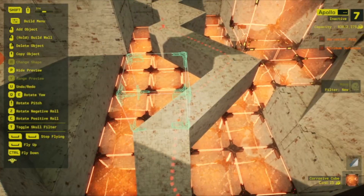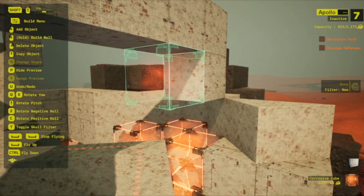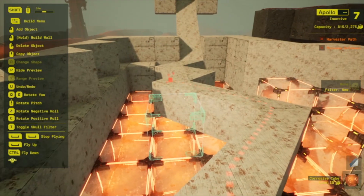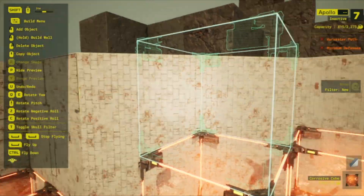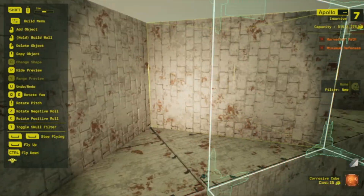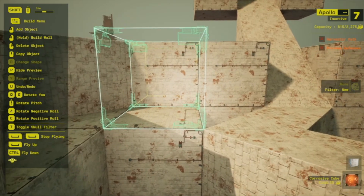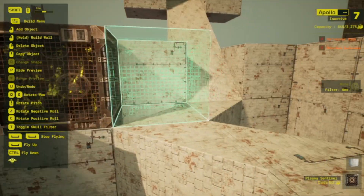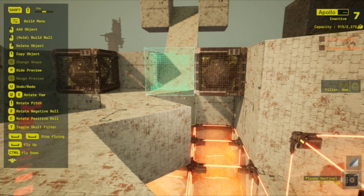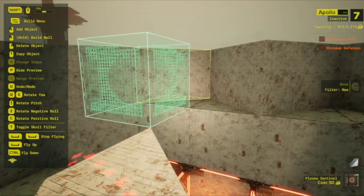That's where you want to keep them — on the pathing — to force them to either speed run this or systematically go through it. I didn't lay any traps in here yet, and you can use your imagination for what traps to put on these angular walls. They could be bolt shots, incinerators, or maybe some sentinels in the corners.